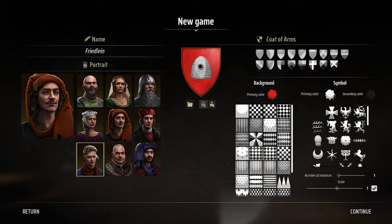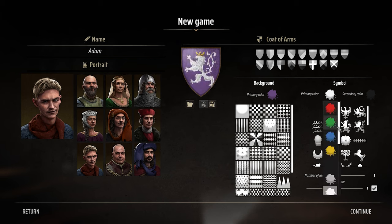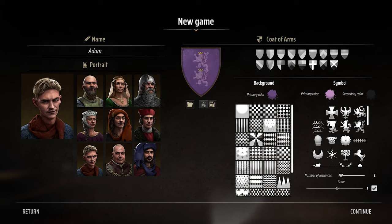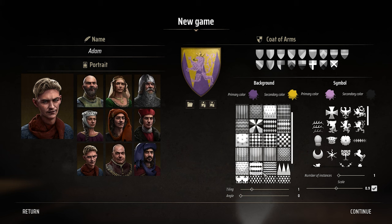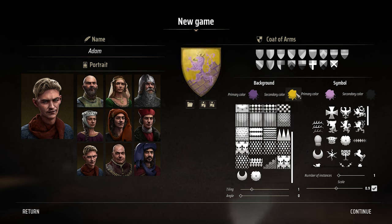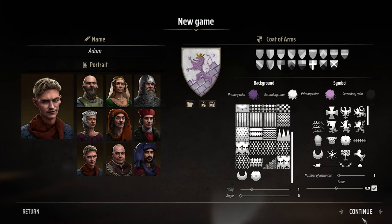So we're going to go with this character here because he looks good. Andres, I'm going to call Adam, portrait him. And I'm going to use that as our flag. I'm going to go purple — actually, I might do that one. I'm just having a look at all the different things. So I'm going to do the coat of arms like that. Saving. Cool. Which I might do it in white. Cool. And then hit continue.